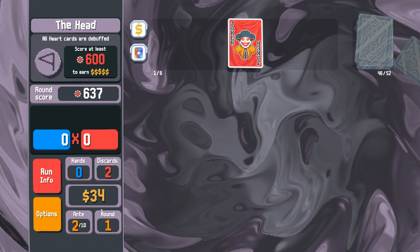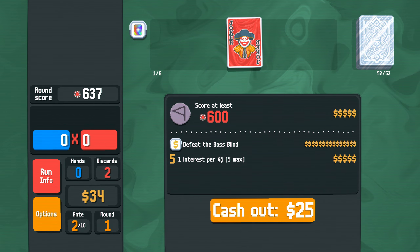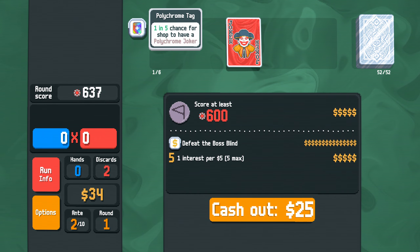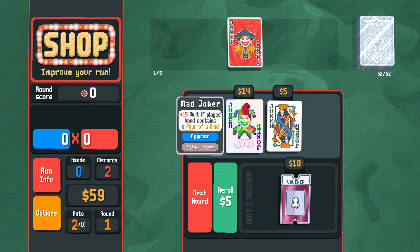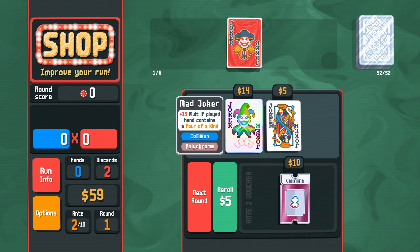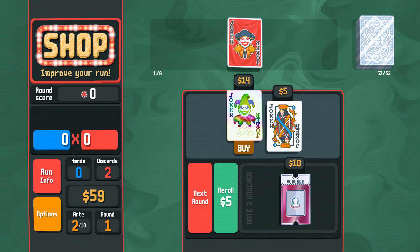And we have $34, plus this $15, plus interest on all of that money. 1 in 5 chance for a Polychrome Joker — please, one time. Okay, plus 4 of a kind. Not helpful to me. But Polychrome for 1.5x multiplier is incredible.